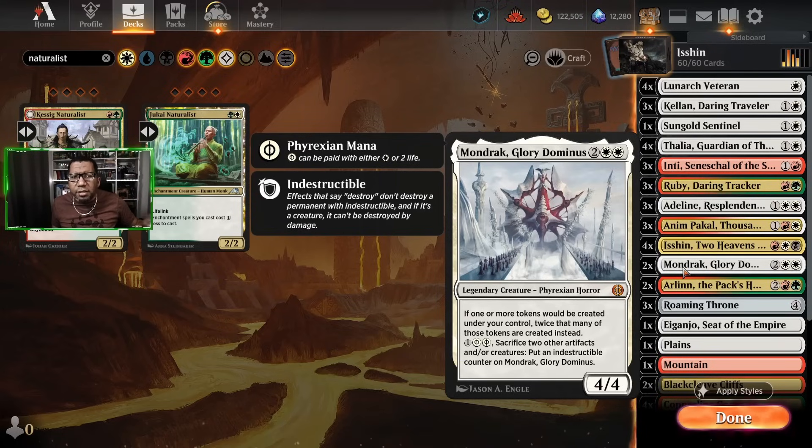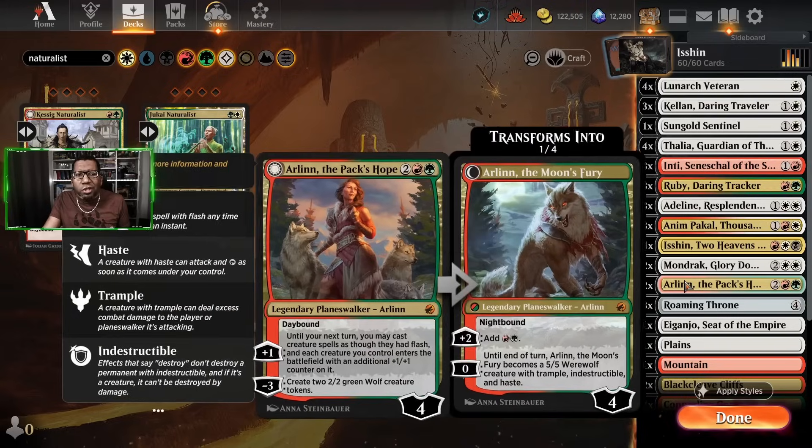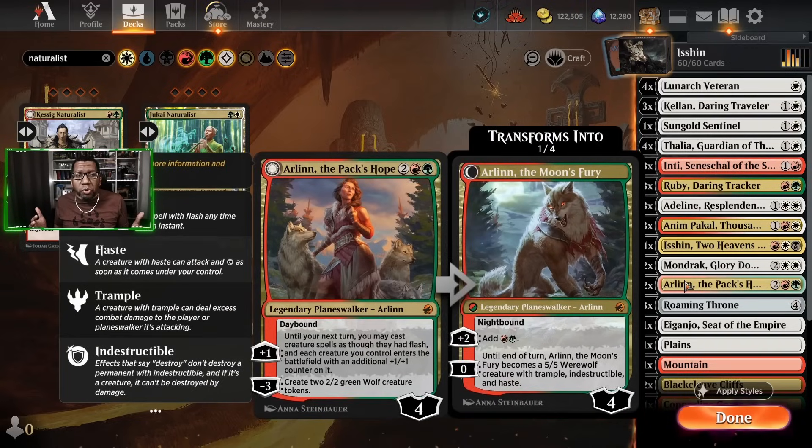That leads us to playing Mondrak. I debated this quite a bit because it's not a human, which is why we eliminated some other cards. However, it is legendary and the ability is good enough that I think it's worth it. There's another card I like in these colors — Arlen — and one of Arlen's things is being able to make two wolves. The Arlen-Mondrak situation is kind of a concession to some of the control decks.